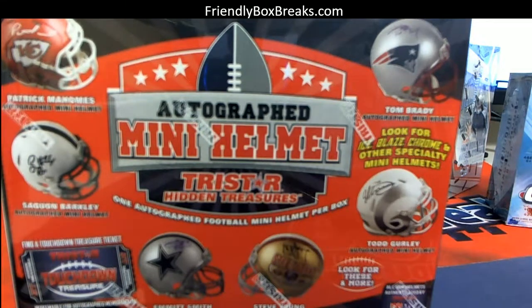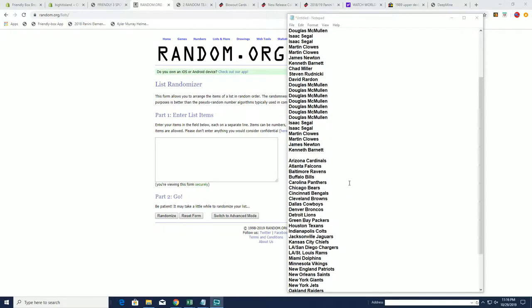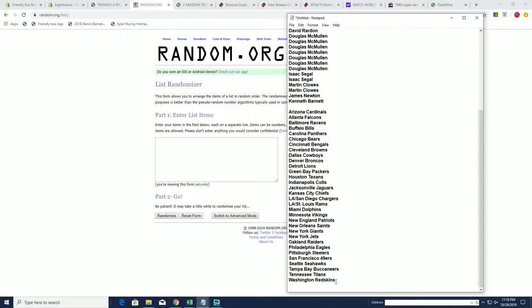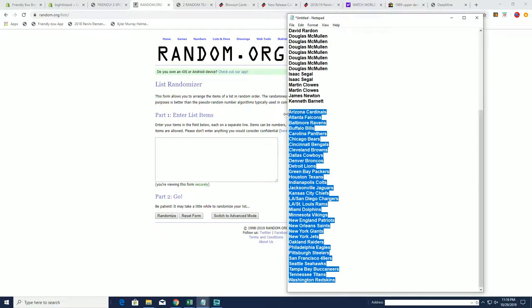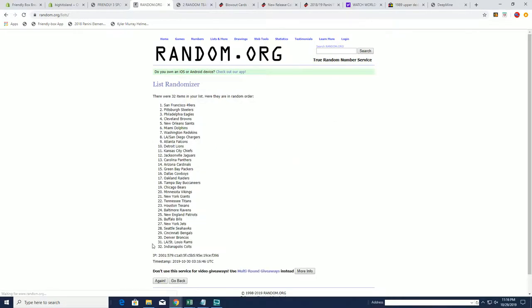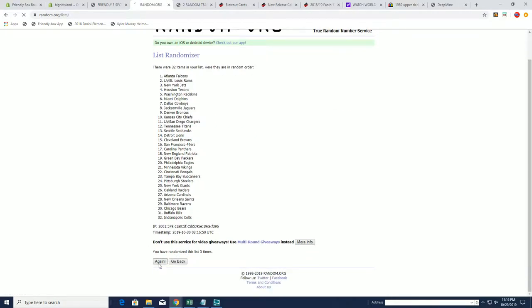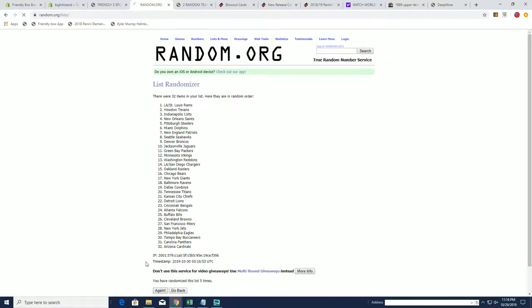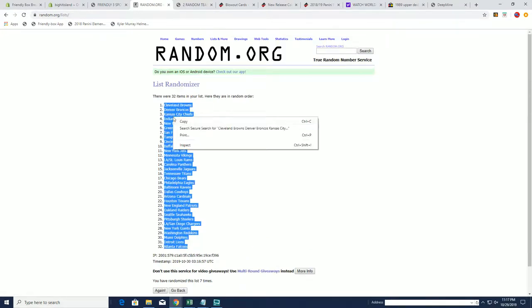Here we go guys, this is going to be the Tristar Mini 470. Let's take all the teams and random these seven times. Here we go - seven times through. This is two, three, four, five, six, and seven. Atlanta at the bottom, Cleveland at the top.